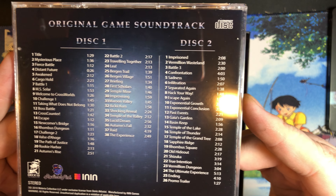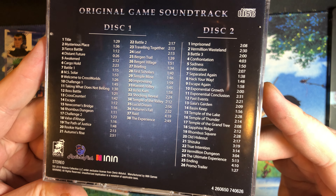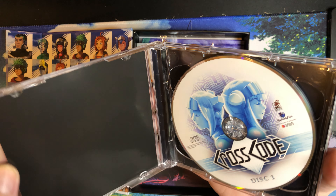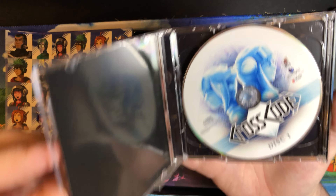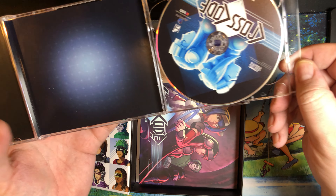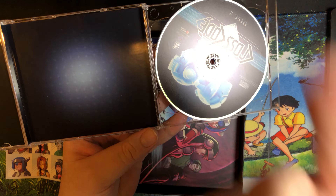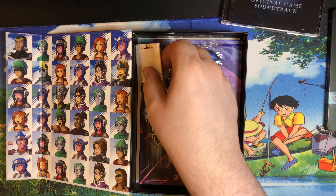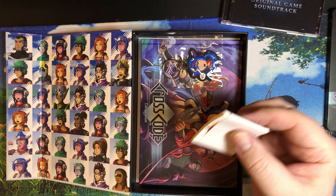It's got a magnetic flip, so we've got a whole bunch of different characters in the game. First thing you can see is the soundtrack — this is two discs. The inside doesn't really have anything going on, it's not a foldable thing, just a little inset and a piece of artwork. But yeah, two disc soundtrack set.